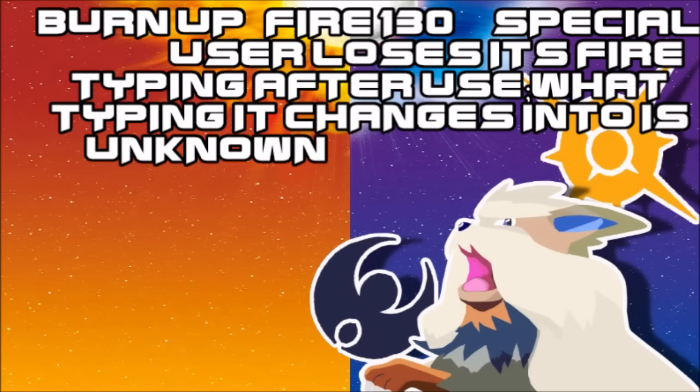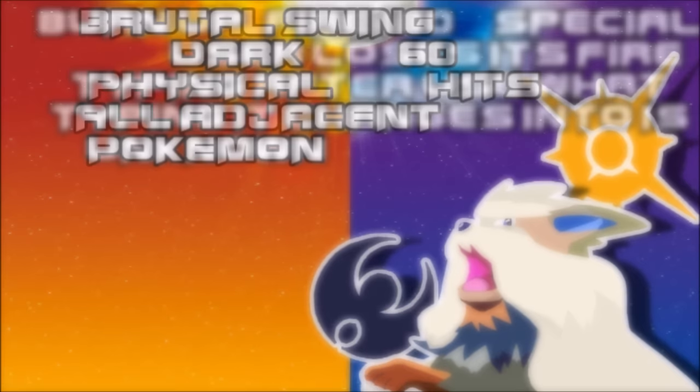Here comes the most interesting move of this generation: Burn Up. I did say something wrong about this in my previous episode when I talked about possible new moves for Arcanine. Burn Up is actually a special-based variant move which actually leaves you not as a Normal type, but just untyped basically. So you get pretty much no resistances or weaknesses depending on how you view it, and you have no STAB left after you use it. But it could be used as a defensive mechanism too — and I think it's overall a good move with a lot of power behind it. A really lot of power.